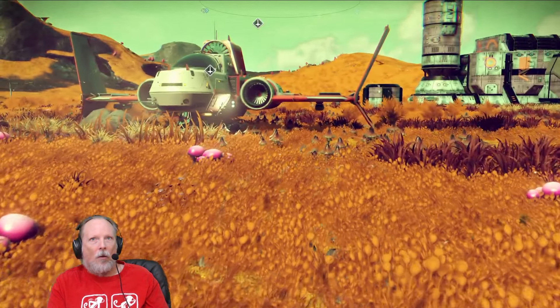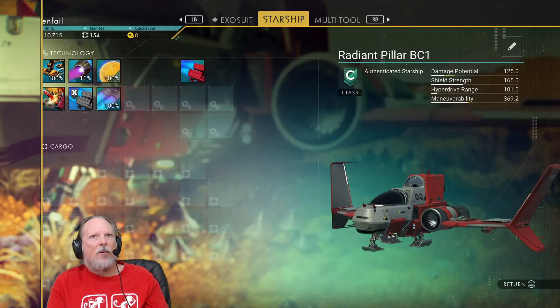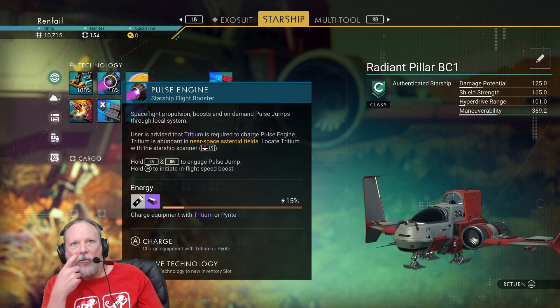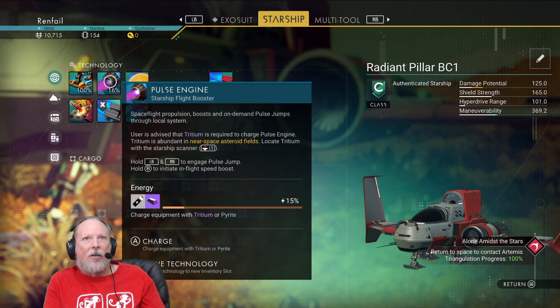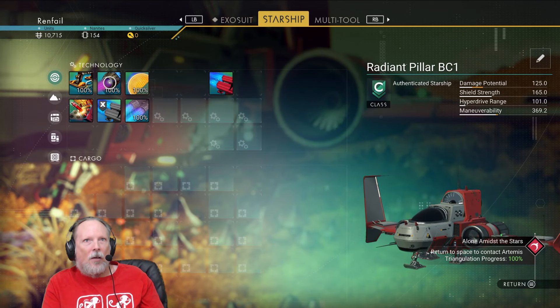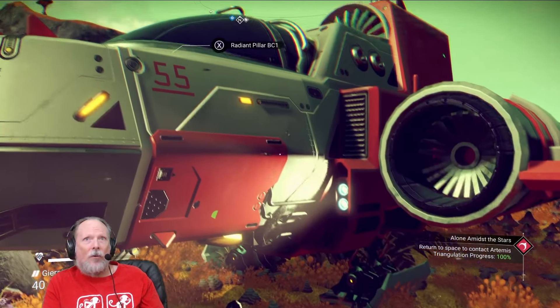Technology recharge. What else needed to charge on my ship? I'm down to 16% on the pulse engine — do I have any? I do. Nice. Need to find another asteroid field though.